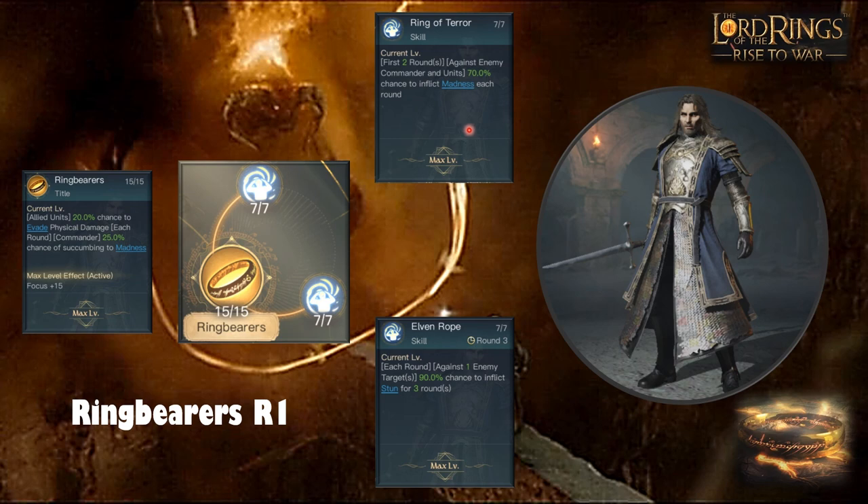Ring of Terror gives a 70% chance to inflict madness on the enemy commander and units for the first two rounds — a massive skill used in madness bomb setups. Mixed with Enfeeble, the first two rounds can deal massive damage with potential to take no damage at all. Elven Rope activates every three rounds: a knight's chance to inflict stun for three rounds on one enemy target, which is a big skill against units like Morgul or Lúrtz.